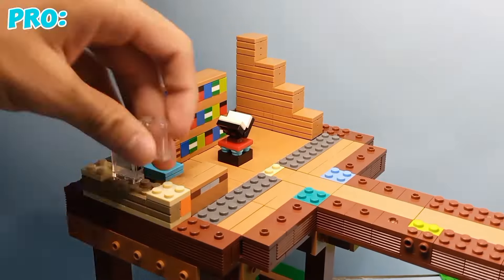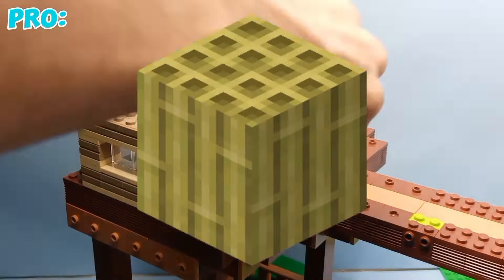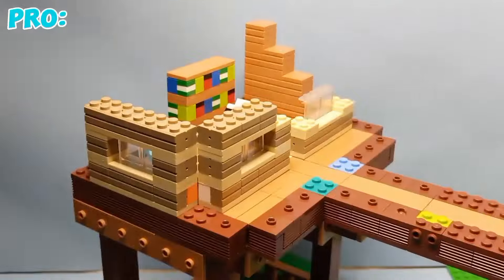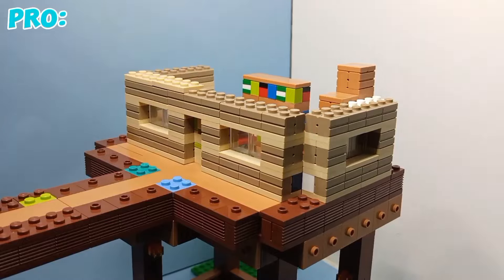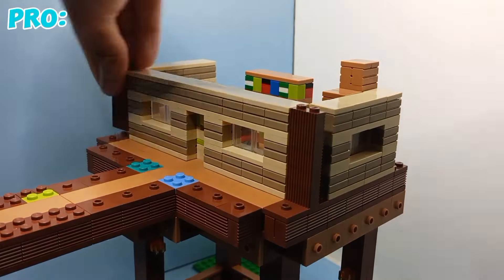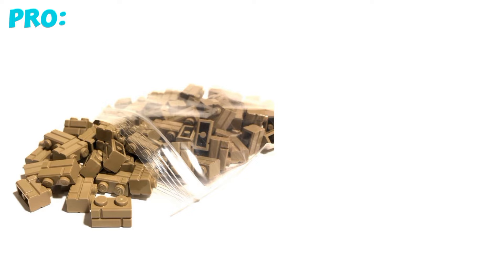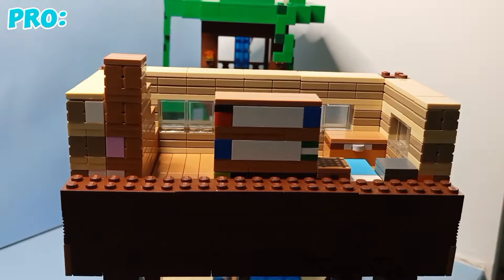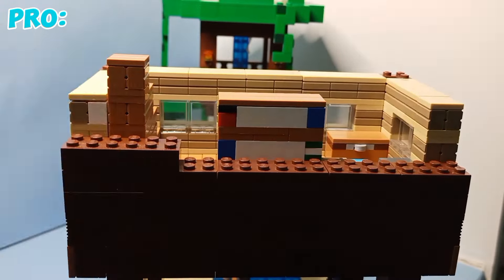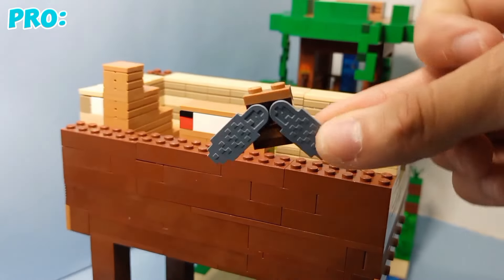Before that, let's build the walls of this house. These walls are made out of bamboo wood, and my design of bamboo wood out of Lego is sandwiching two masonry bricks between some tan plates. The corners are made out of the jungle logs used earlier. At this point I ran out of both the dark tan masonry bricks and the reddish brown profile bricks, so for the back of the house — since no one's gonna see it — I'm just going to fill everything with reddish brown bricks. I'm also going to add an item frame with an elytra on it.